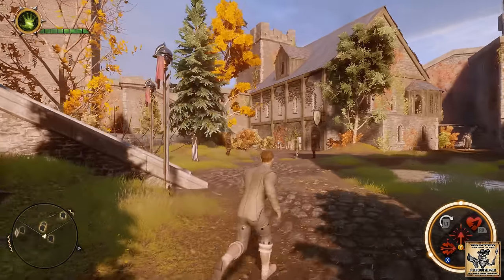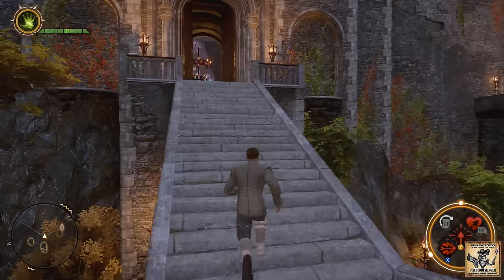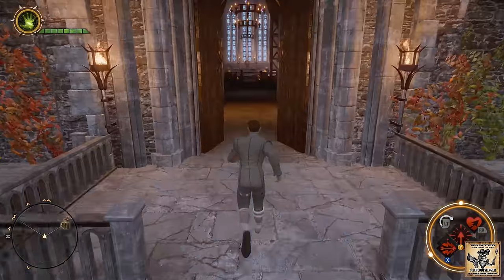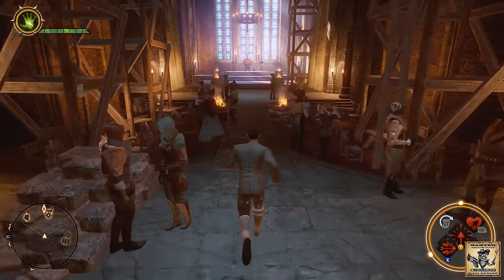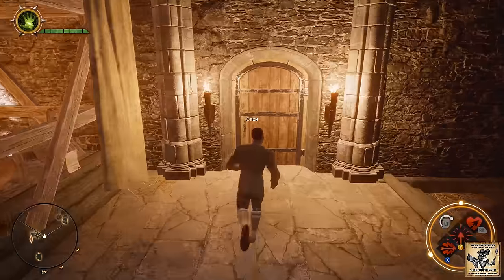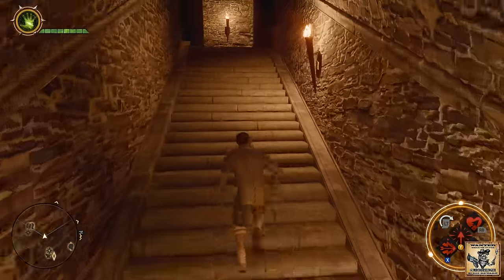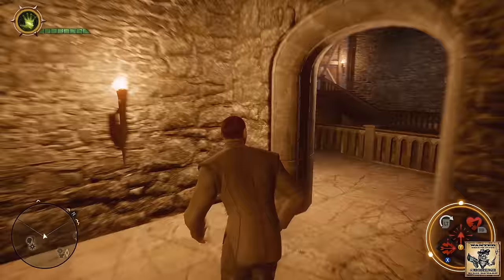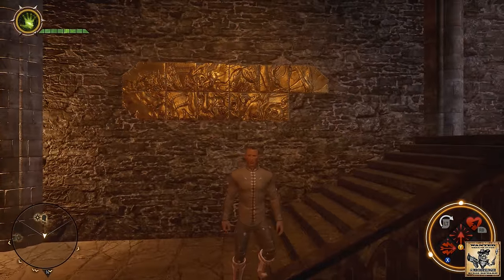We're back in Skyhold — let's head up the stairs and inside the keep. Head back towards the throne on our right and through the door and up the stairs to where Vivienne likes to chill. Up to the top, hang another right — and you will see that was number eleven. We'll be back with number twelve in just a moment.